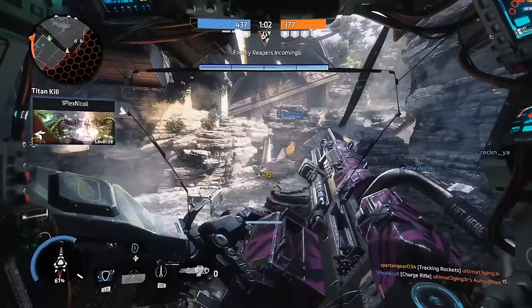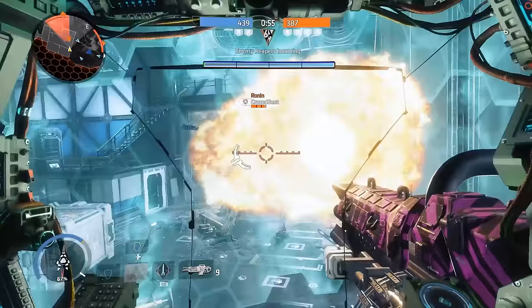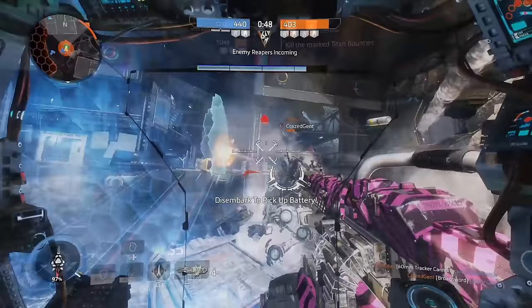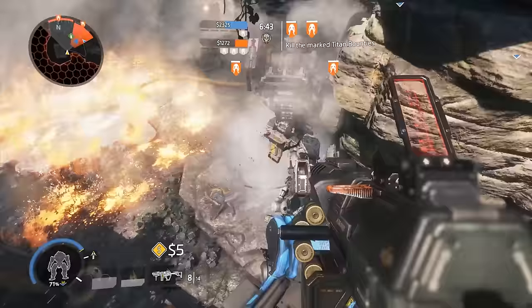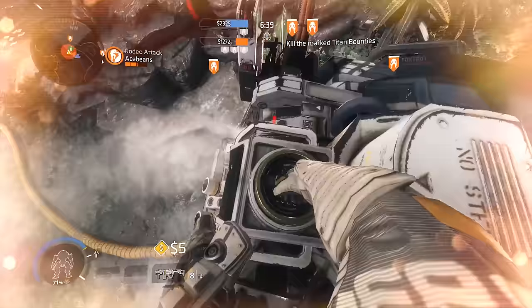Each titan also has a weak or critical hit spot located on their face or hatch. You're going to want to protect that spot at all cost, and you're also going to want to shoot it on enemy titans — you'll increase your potential damage and kill enemy titans faster. You can also engage a titan's critical spot via anti-titan weaponry when fighting on the ground as a pilot. And never forget about those green glowing canisters on the battlefield.